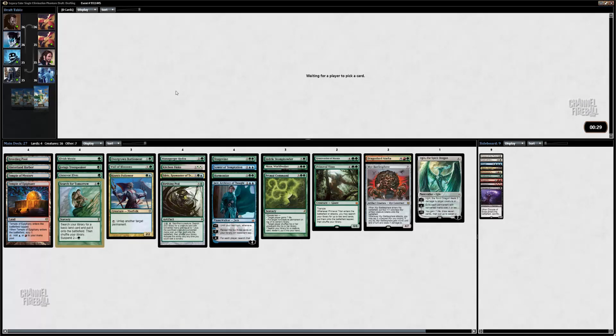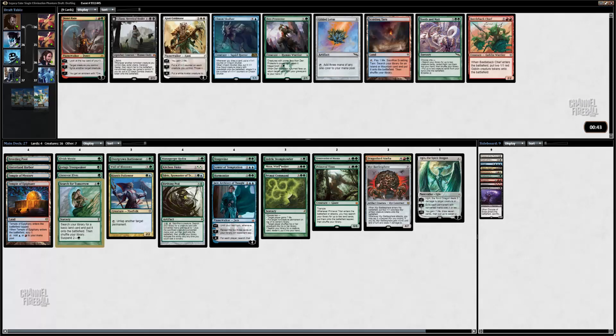There's a Fauna Shaman or a Search for Tomorrow here. I'm pretty sure I'm going to take Search — just cementing us in this ramp deck. I have lots of powerful cards on my top end, so I just want to be able to cast them as soon as possible. I have four ways to essentially play a turn one accelerator — that's pretty solid.